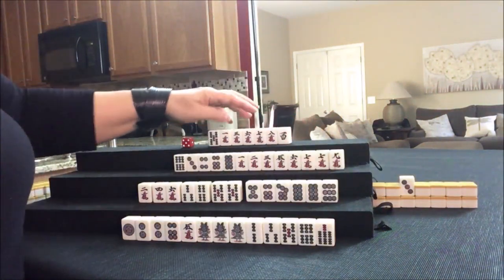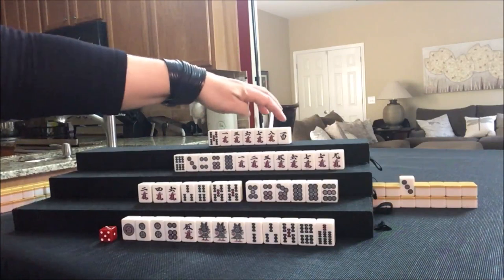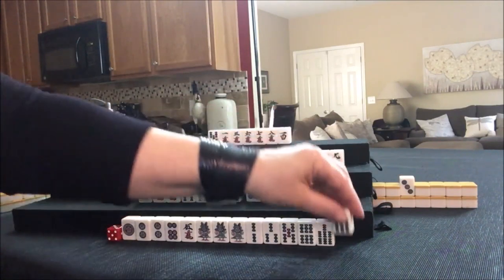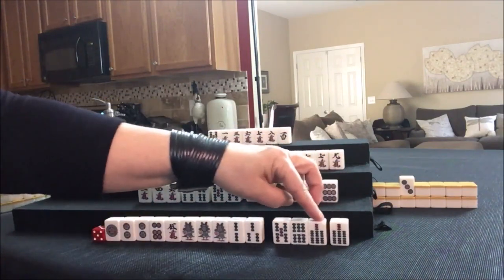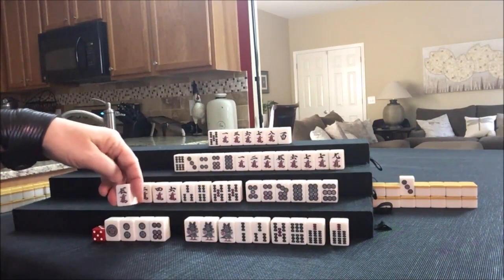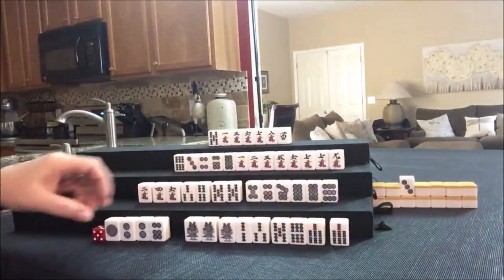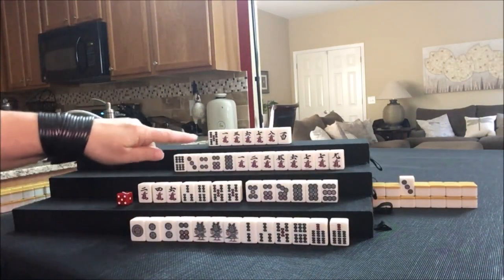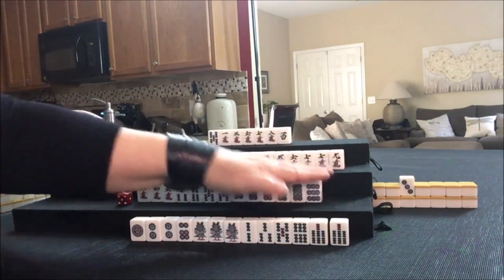They need cracks, or they can Chi. Pair up. Seven bam — five, six, seven; one, two, three; pair; isolated. Let's discard the five crack. Nobody can take it — this is concealed, this is concealed, these are all concealed.